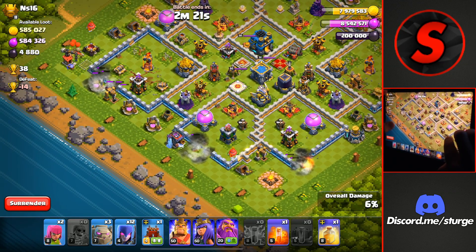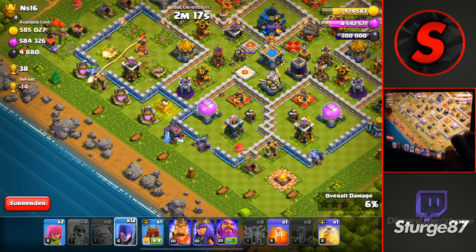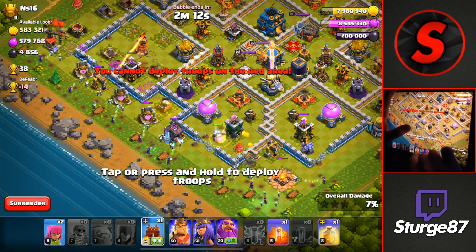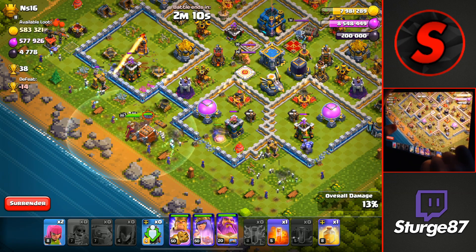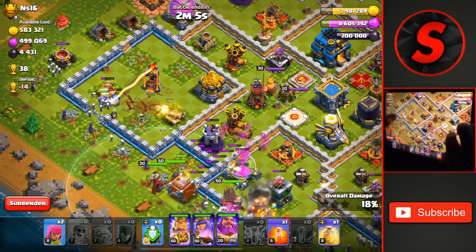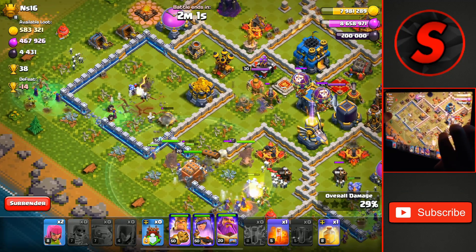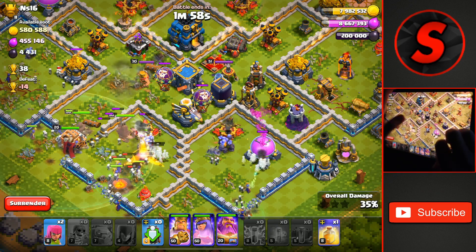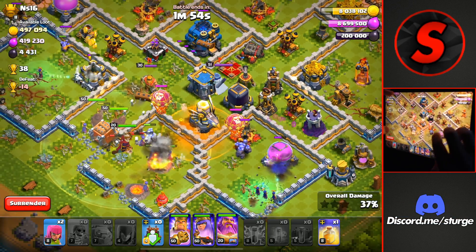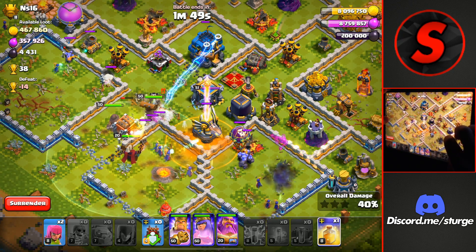We'll do that on the three compartments down here, and do the same thing by dropping three more Golems going all the way through the right side of the base, dropping all of the Witches, the Log Launcher in the middle of everything, and dropping all three Heroes as well. The Inferno Towers do take down both of the Golems on the left side. We are pushing in towards the middle of the base. We'll drop the Poison for the couple of Balloons inside of the Clan Castle.